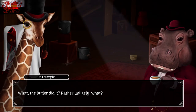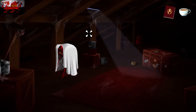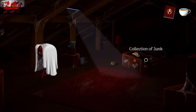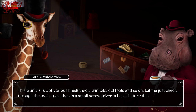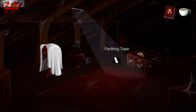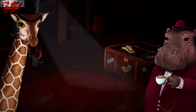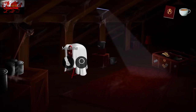After the conversation, interact with the trunk on the right-hand side — this is where we grab the tiny screwdriver. Interact with the collection of junk. If you didn't interact with the gramophone trumpet before doing this, you won't be able to get it. Then grab the tiny screwdriver. Next, grab the packing tape from the floor next to it. Then grab the dust sheet off the machine on the left-hand side.